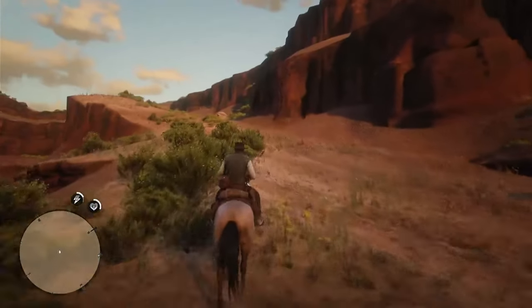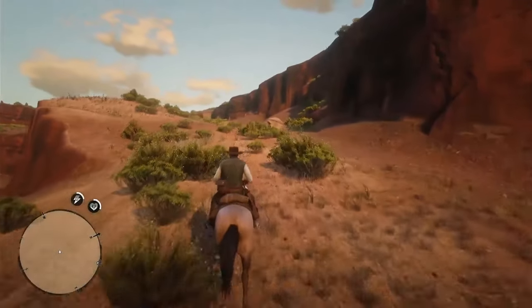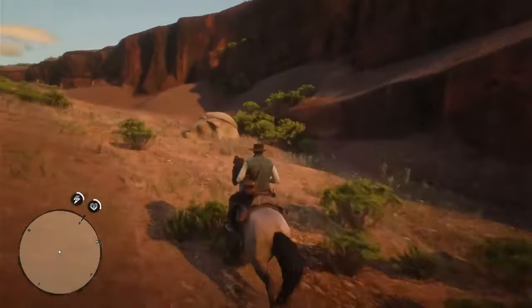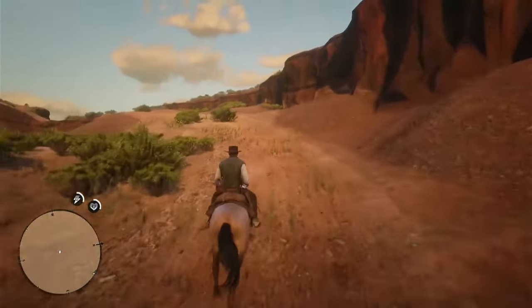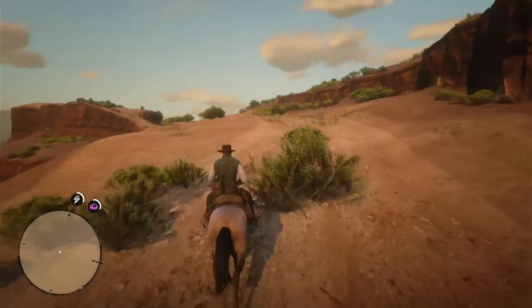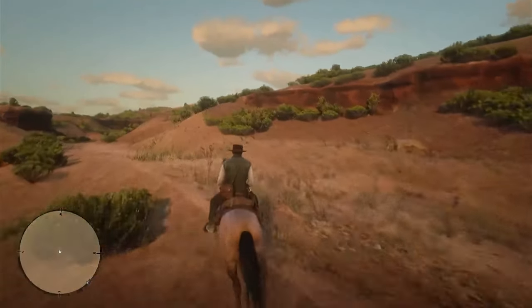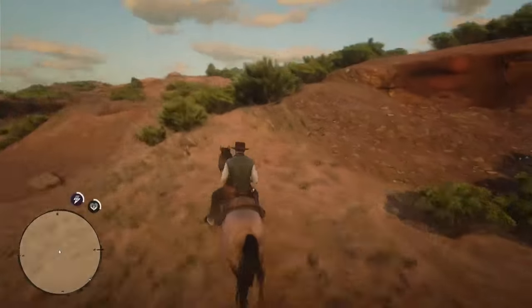Here we are — you can start seeing everything come up to a little hill on the back side of this cliff face. You're going to want to ride up to the top, and you'll see where you can get up on this ridge. If you go up far enough, the horse will be able to ride up the ridge.